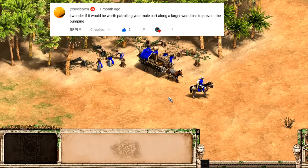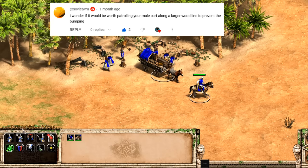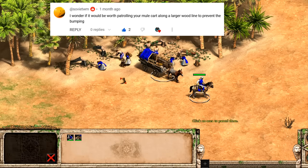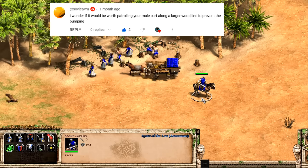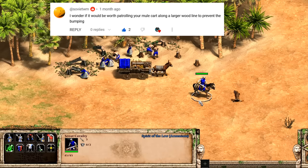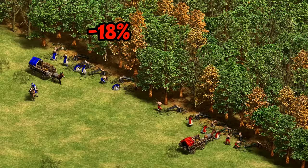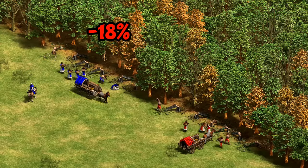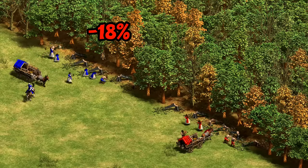One comment caught my eye: someone asked if it would be worth patrolling your mule cart to avoid trapping. There's no patrol option available directly, but you can achieve it by selecting the cart alongside a military unit, then redirecting the military unit — the cart will continue patrolling as long as the route isn't too short. I tried it in a quick test and a patrolling mule cart lost 18% of the wood line's efficiency simply from villagers wasting time chasing it. Thumbs down for that hack, but points for creativity.